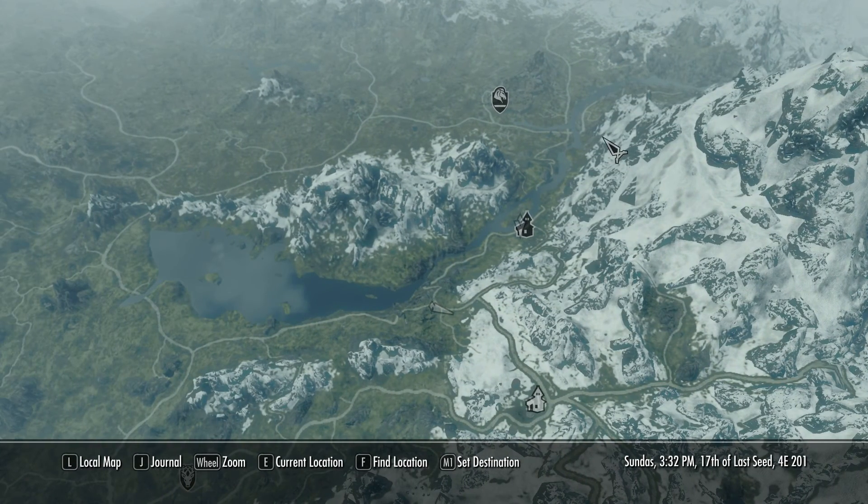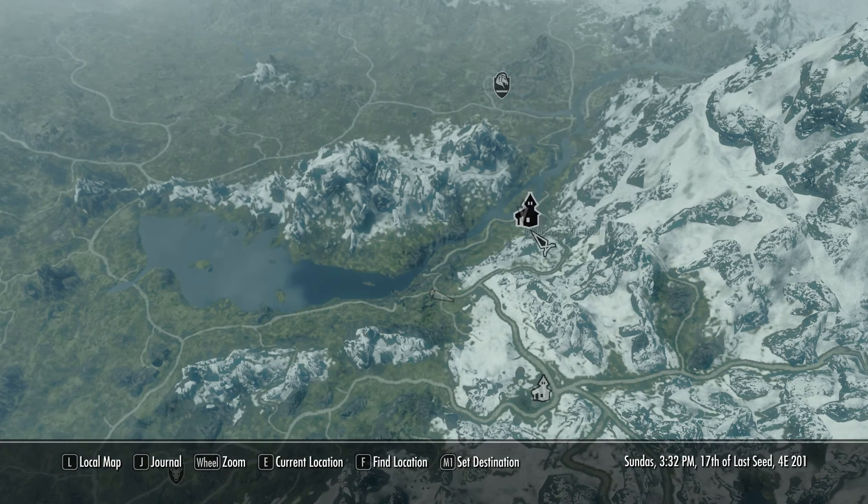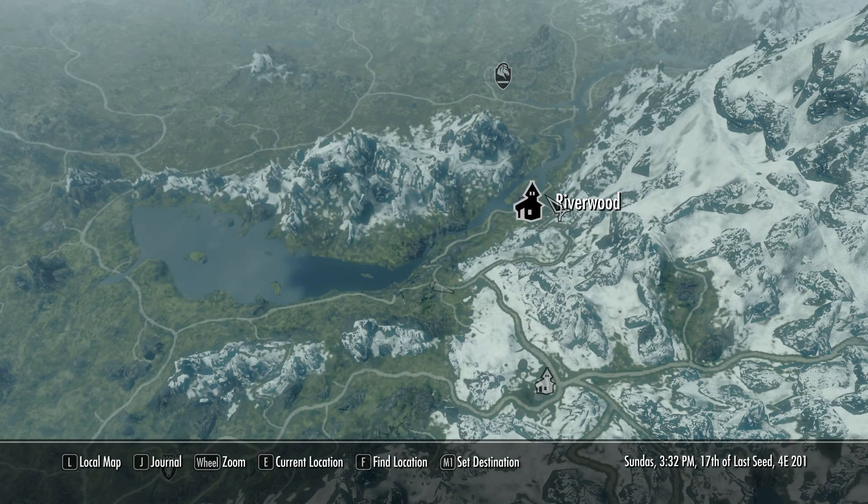I have another awesome map mod where it's a lot more in-depth. All of the individual places are markers. So in Whiterun, there's a marker for the War Maidens and a marker for the Bannered Mare. It's nice when you want to go exactly somewhere and you don't have to march all over the place.